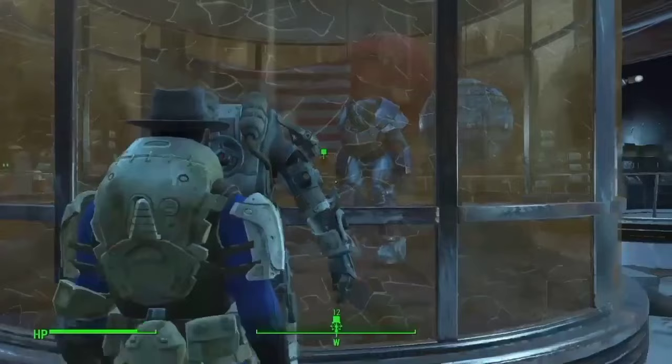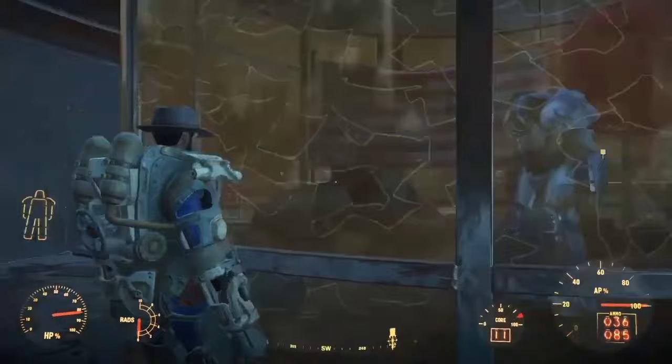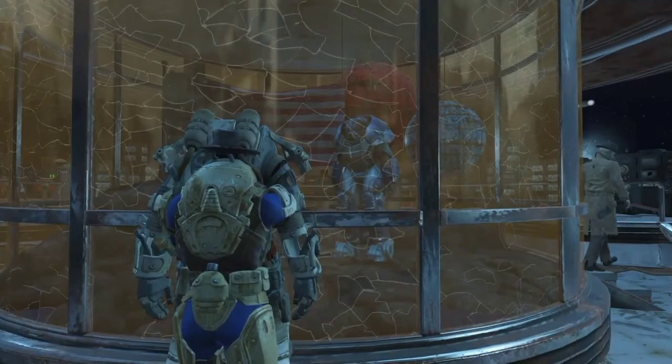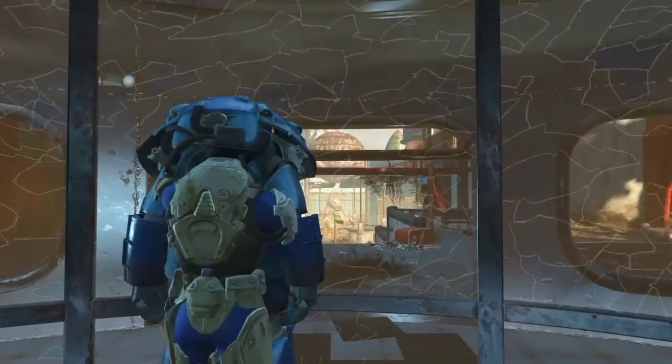What you're going to want to do is bring an empty set of power armor to this area on the map, get into third person, and look to the left right as you dismount, and try to spam your way back into your power armor. If you do it correctly, you'll see your character glitch through the set of power armor, warp through the glass case, and then the armor is yours. To get out of the glass, you either fast travel away or perform the same exact glitch again.